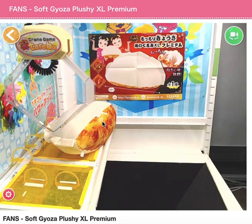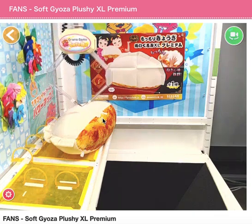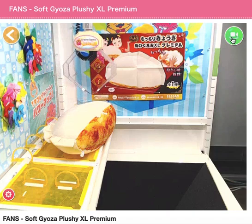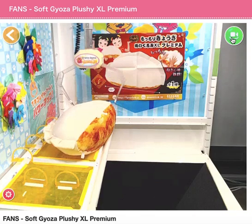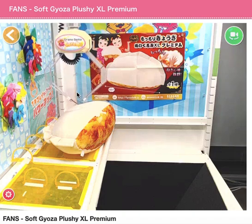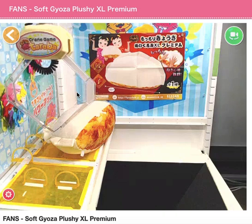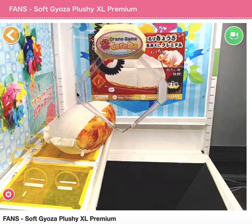If you want to win this prize, you have to drag it little by little to the right. This person is trying to position it and use the left claw to move it more to the right. The problem is if you don't align it correctly you can actually stab it back. This is why this prize in particular is very finicky.